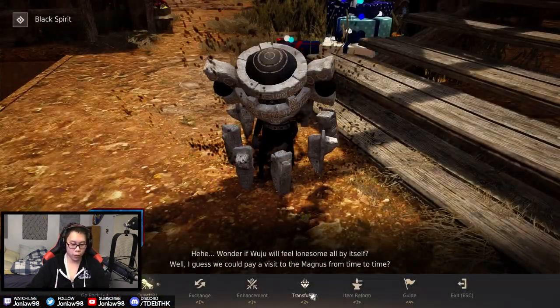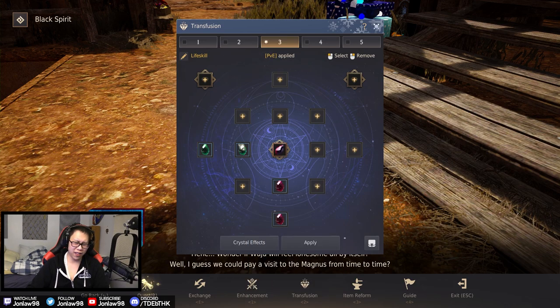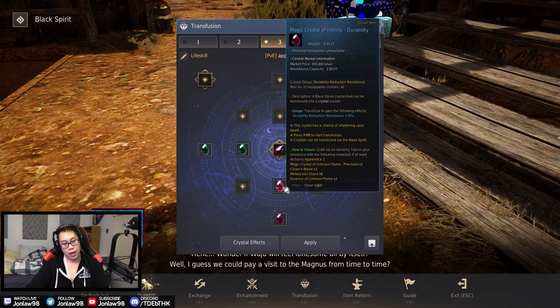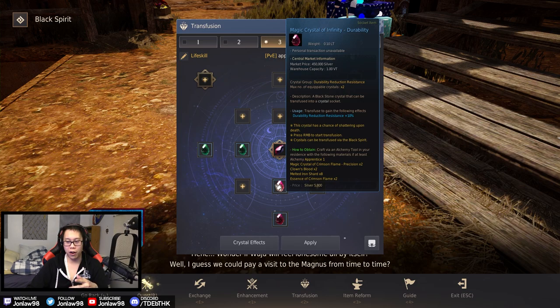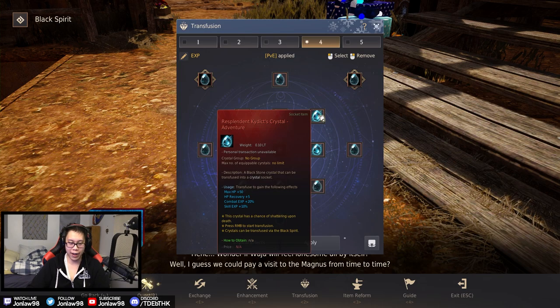I use max energy plus ten times two — not really critical, I just have open slots. Movement speed is also not very relevant here. The most important one is durability reduction resistance for life skilling. If you're gathering over 500 energy at a time, you get extra time without needing to repair, which is nice. These crystals are really cheap and you'll make your money back in probably one or two gathering sessions just off repair costs.